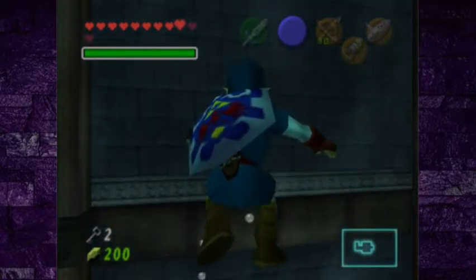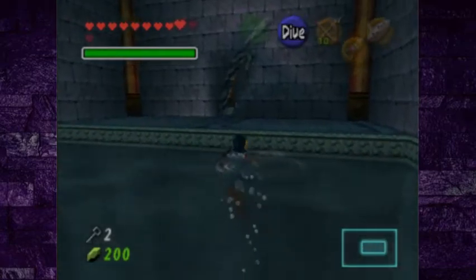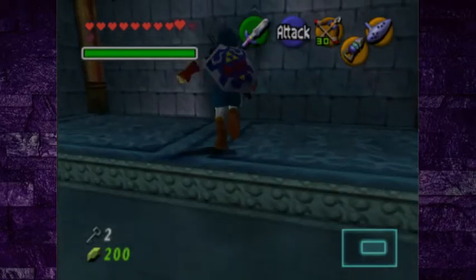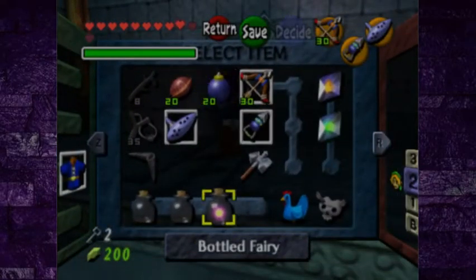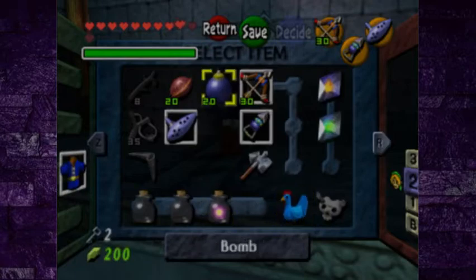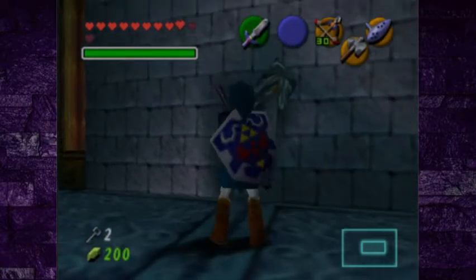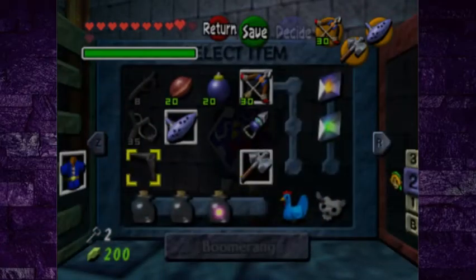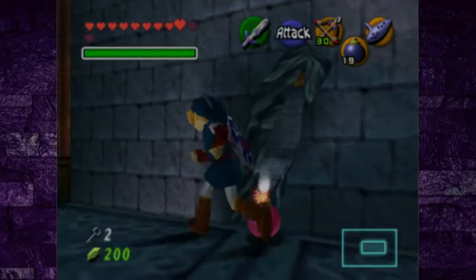If I'm correct... yep, there's the cracked wall. I can't smack that with the hammer, can I? That'd be too convenient. Of course not. I was hoping I didn't want to waste any bombs, but we keep getting bombs all the time, so it shouldn't be that bad.